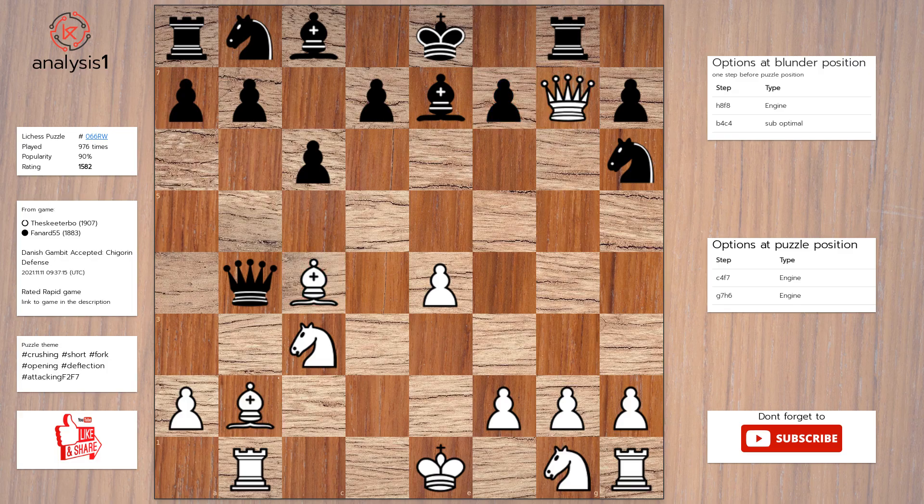Here are checks in puzzle position: queen to f8, check; queen takes pawn, check.